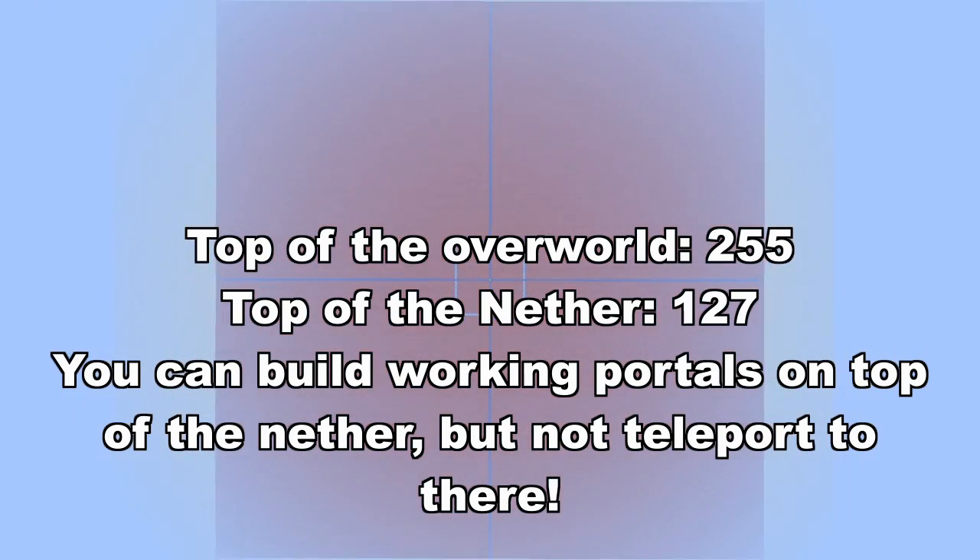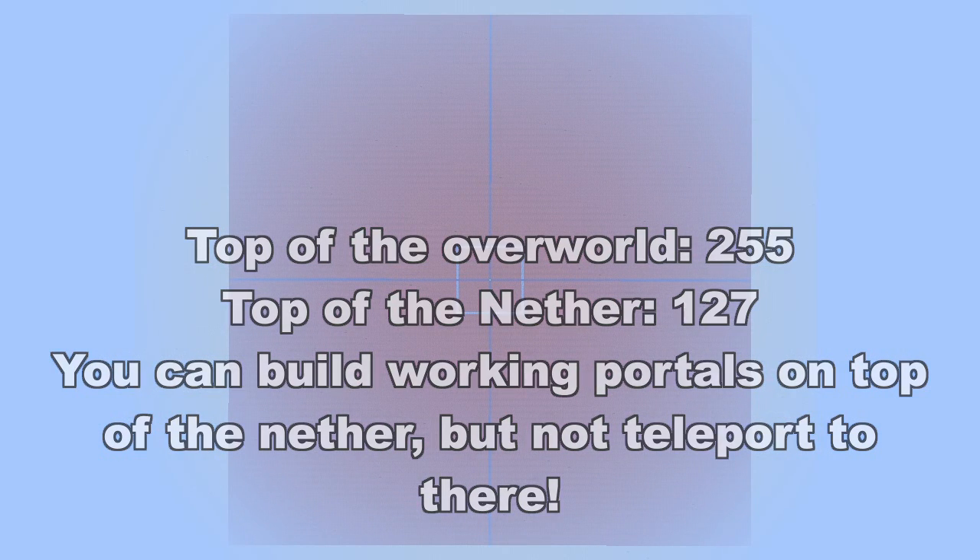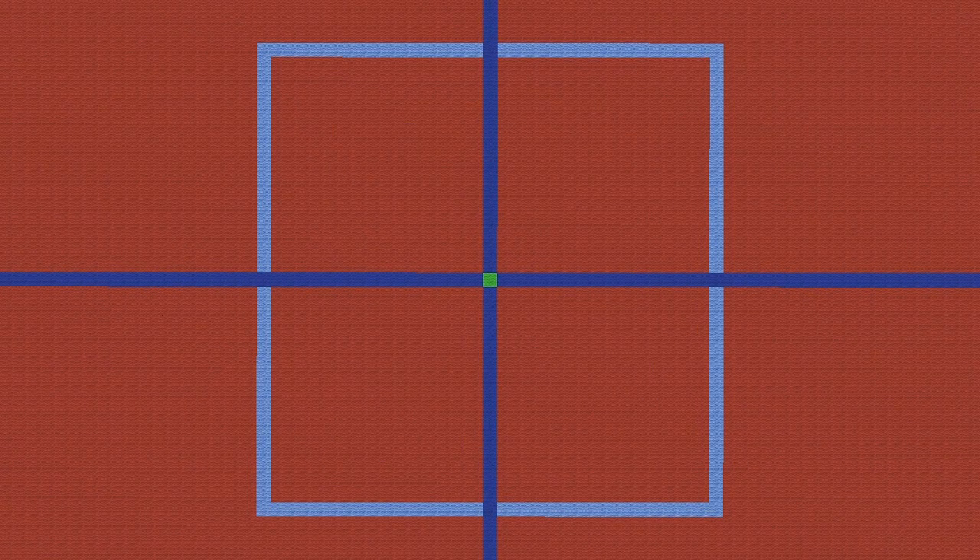If there is no portal in the area, things get a bit more complicated. First, the algorithm decides randomly which direction the new portal should be facing. And just to make that clear, a portal has 4 directions, not only 2. Now it checks in an area with a 16-block radius around us for a valid position for a portal, checking from top of the wall to the bottom.